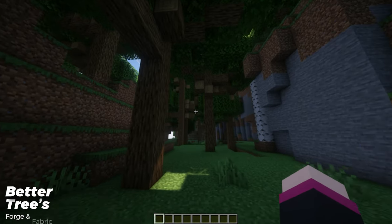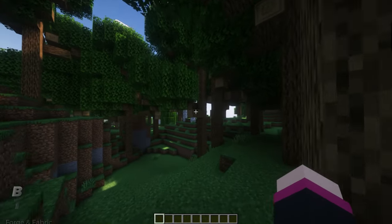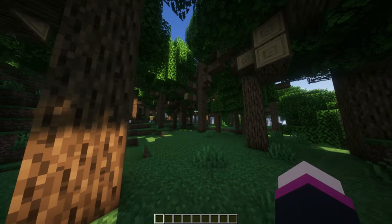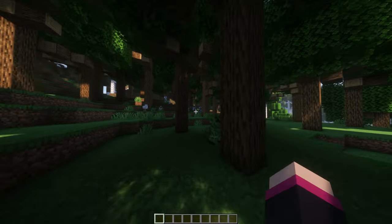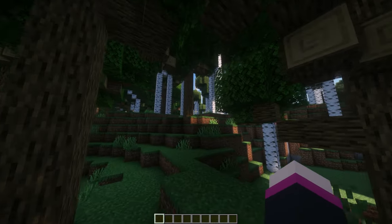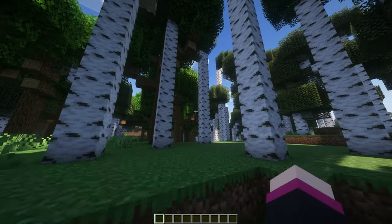Are you sick and tired of smacking your melon on trees when exploring? Well look no further than Better Trees. As you can see, team trees really paid off and you can easily walk around the forests, jungles and any tree biome in your world. Trees now spawn their leaves at a good height, so you can easily ride your horse or camel through without getting KO'd by a tree branch or leaf. And it just changes the overall aesthetic of your world, making it look a lot better.